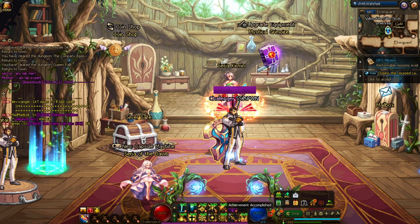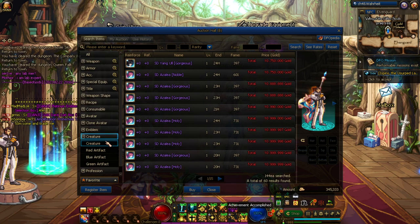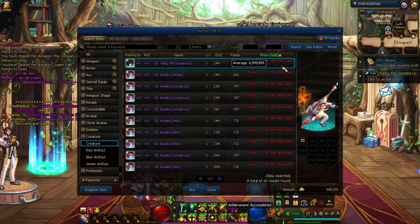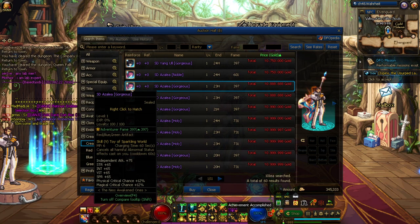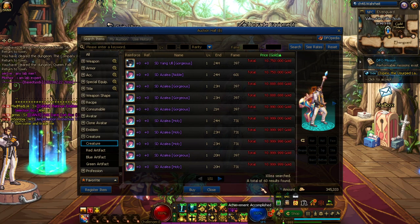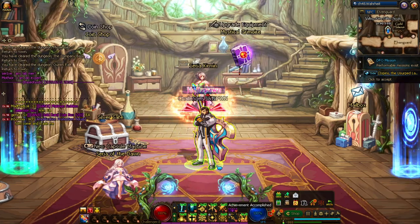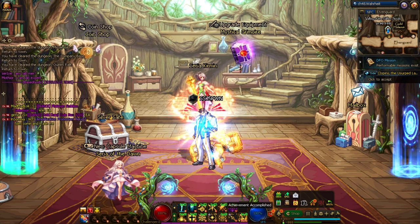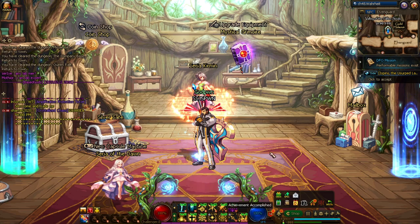For pets, they're a massive fame boost. If you don't want an expensive pet, check the auction house — go to Creature and search. They're around 10 to 11 million gold and give 400 to 600 fame. Of course, buy a creature that's beneficial for your class, not just any random pet.